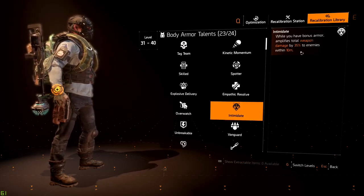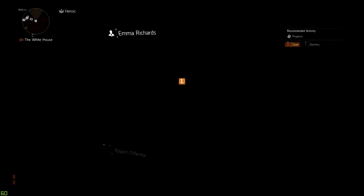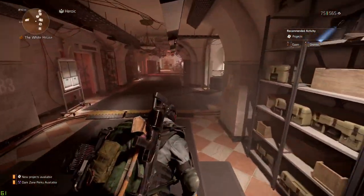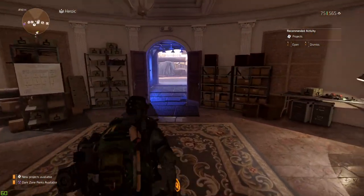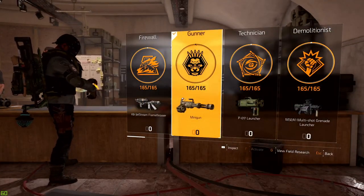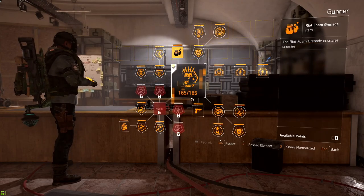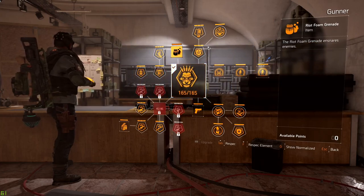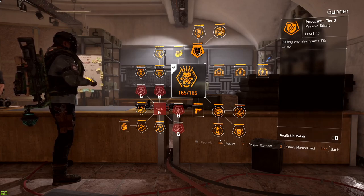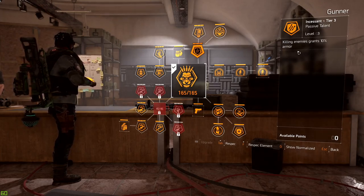So if you've noticed the build's theme: the closer you are to enemy NPCs, the better off you are when it comes to dealing damage to them. Now, how is the agent gaining their armor on kill? Overseer 141 is using the Gunner specialization, which has a lot of really cool perks. If you're going to run and gun in The Division 2, Gunner is definitely your way to go.